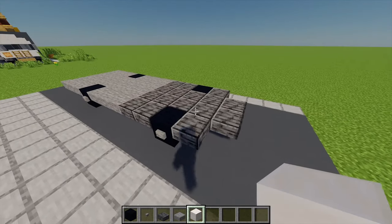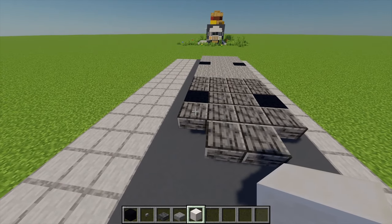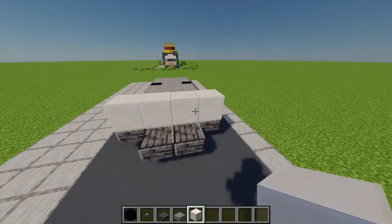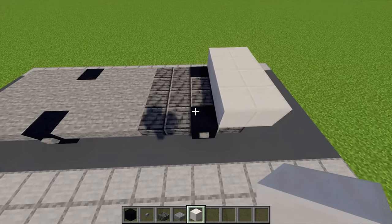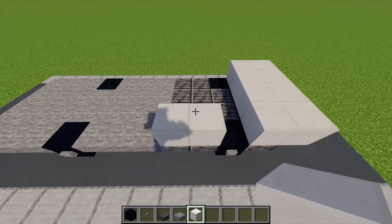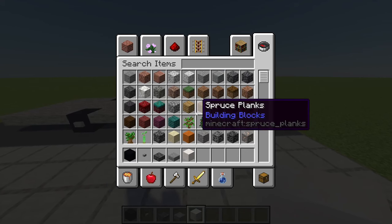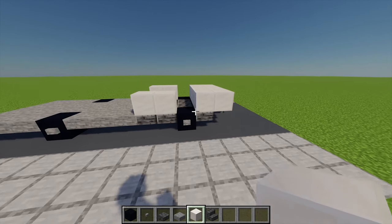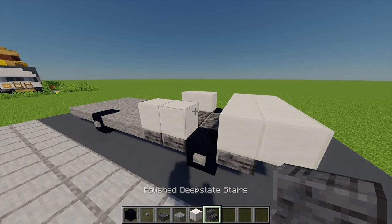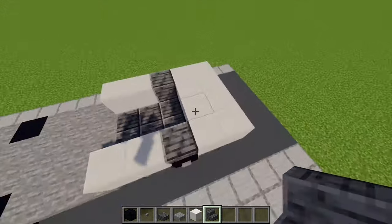First up for the front driver's section — I've got a block of quartz and starting from this block I'm going to place four going across, then another four coming out. I'm going to leave a gap where the wheel is and place another two there, then do the same on the other side. Next I'm going to grab a deep slate stair and place one on top of the black concrete, and another one on top just there.